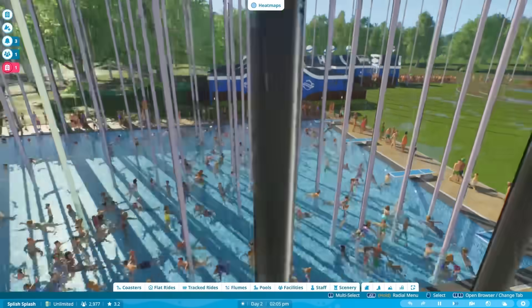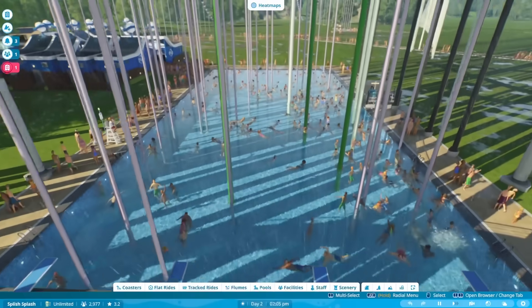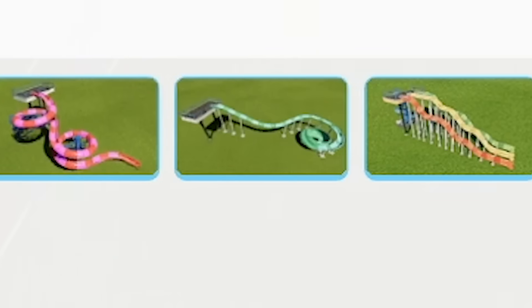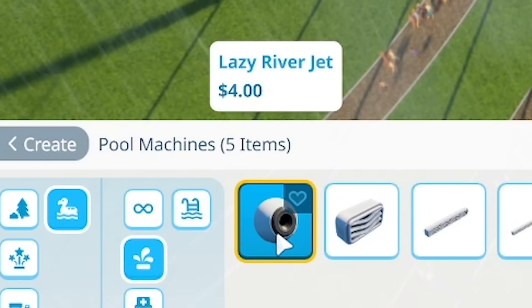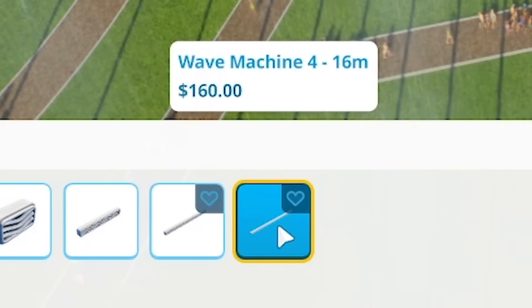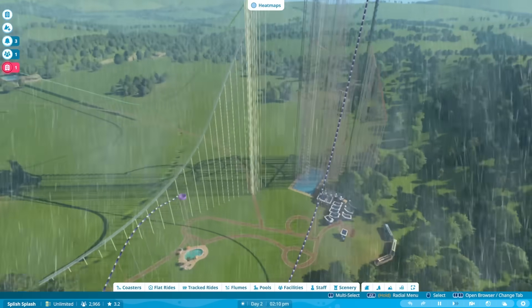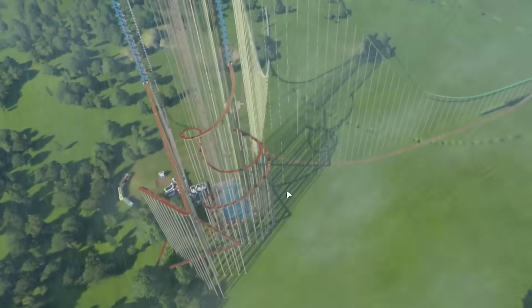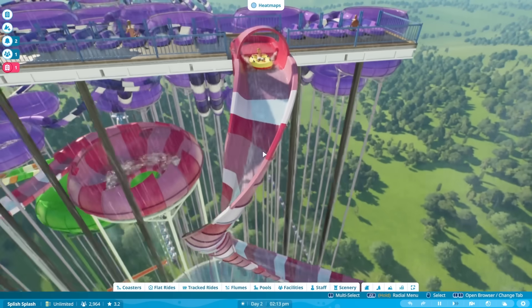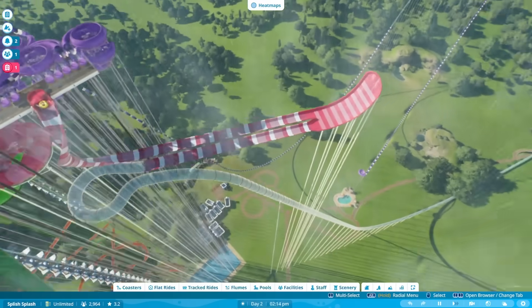Anyway it's time to expand our park. I feel like we're sort of at capacity here and there's so many more different slide types as well as different things to play with, like lazy river jets and wave machines. I think we've sort of got a theme here — like it looks like you should die, but everyone actually loves it. So that's going to be the theme: looks like you should die when you ride this, but it's actually quite fun.